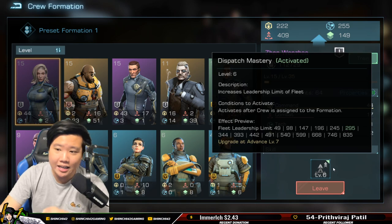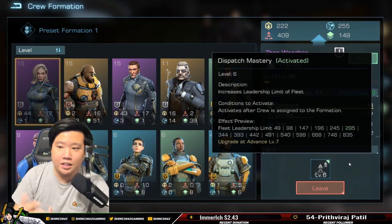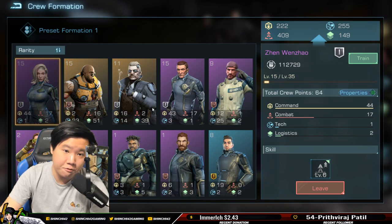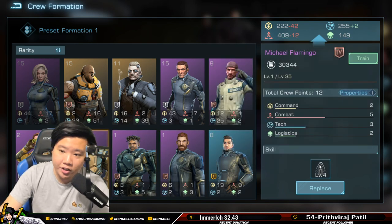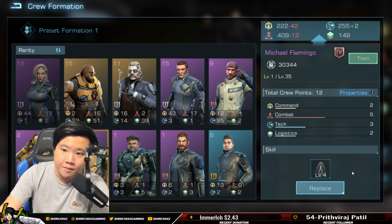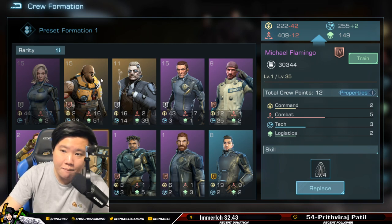Jen Wentao — I'm kind of hesitant here. It's a fleet leadership buff affecting every flagship, but it's not the best. I'd say level 15, with some focus on command. I haven't decided on a replacement yet — if you guys have suggestions, let me know. My setup is forgets and destroyers. Michael Flamingo could be really great for forgets in my setup, so I'll likely change Dorothy Milton and keep Jen Wentao.